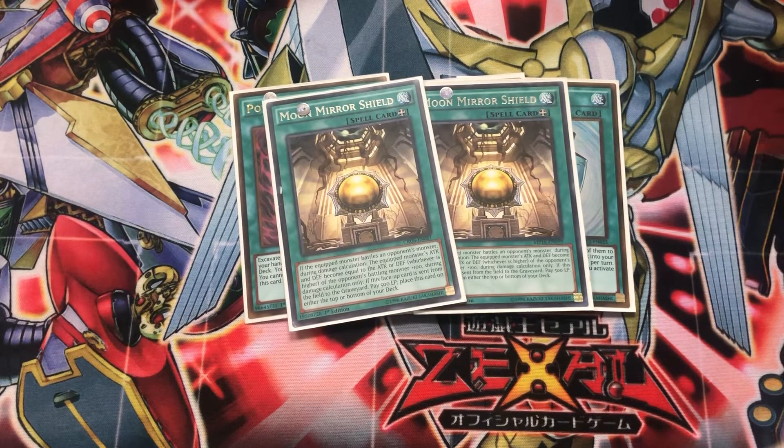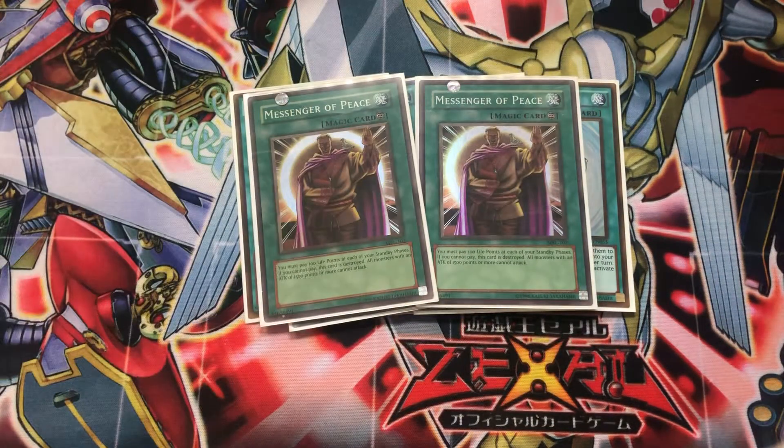I'm not running the brand new Watt Train card, because as excited as I was for that card, it ended up being just not even a bone thrown to Watt Monsters and it doesn't fix any of the main problems this deck has. So I decided to leave it out, though I'm open to revisiting it if things change. Two copies of Messenger of Peace — still a very potent card. It's a continuous effect you can turn on and off at will, stopping your opponent's monsters with 1,500 or more attack.